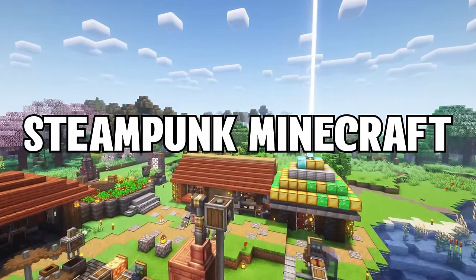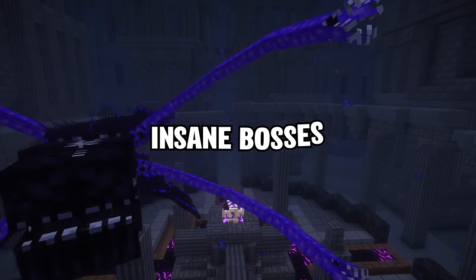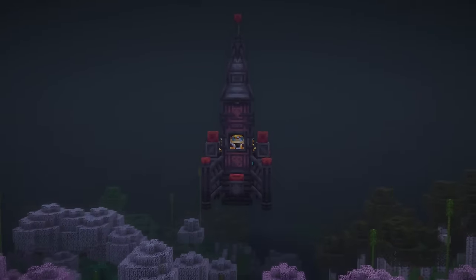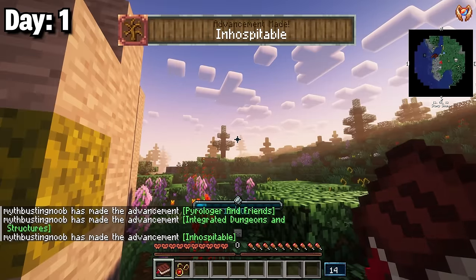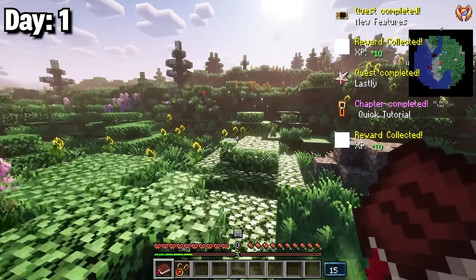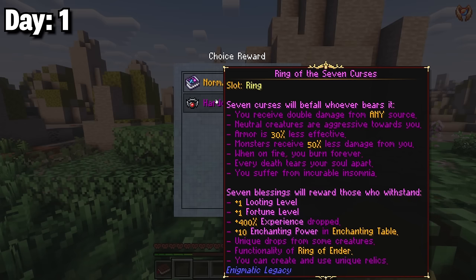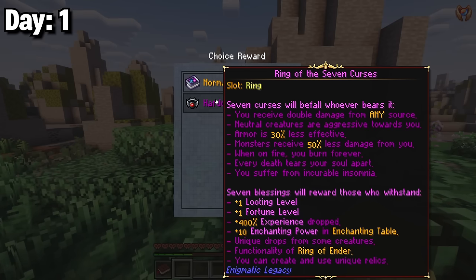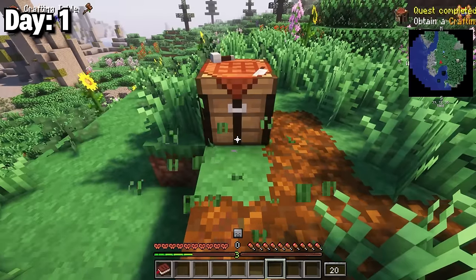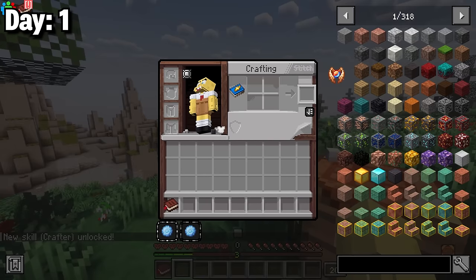I survived 100 days in steampunk Minecraft. This world is filled with complex machinery, huge structures, and insane bosses. In these 100 days I want to master the Create mod, craft some flying machines, and even venture out to other planets. On the first day I found a necklace that triggers on death, but decided to hold off on equipping it since it makes everything significantly harder.